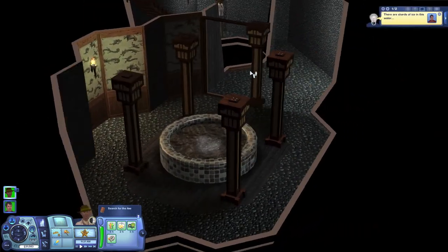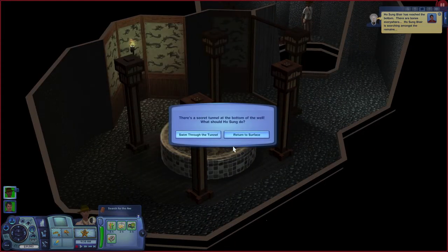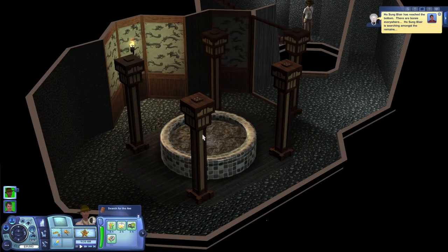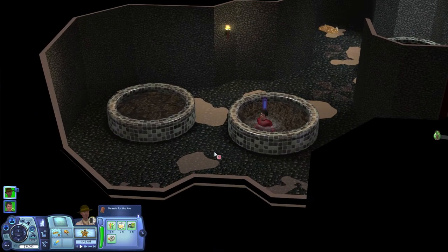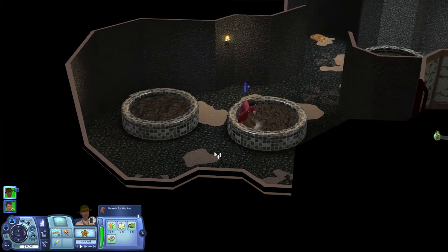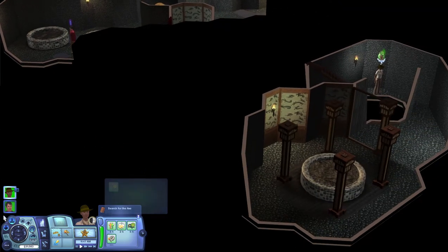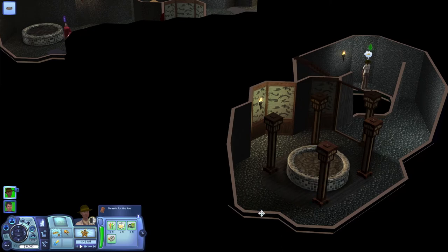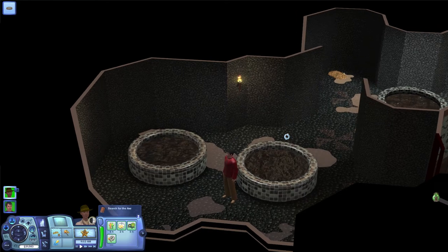There are shards of ice in this water well - that's not good. There are bones everywhere, that's disconcerting. Okay, swim through the tunnel. Hubby - oh wow, I know there's traps in here. Let's have Nina explore also.